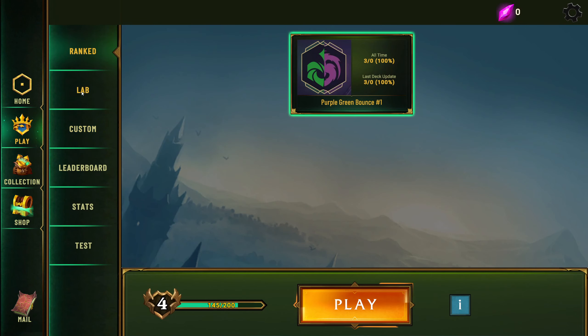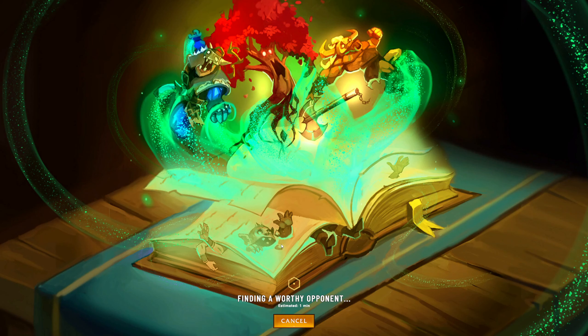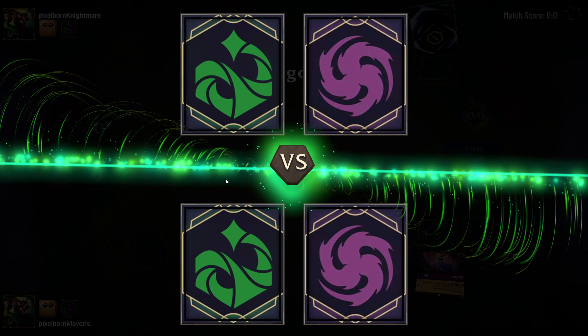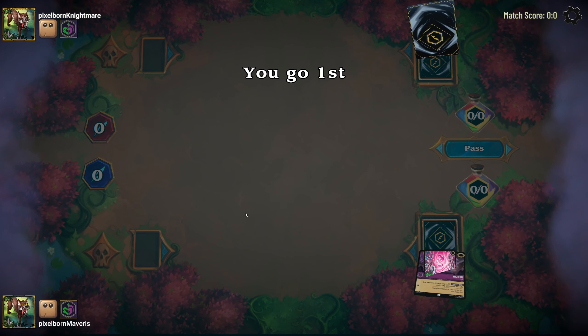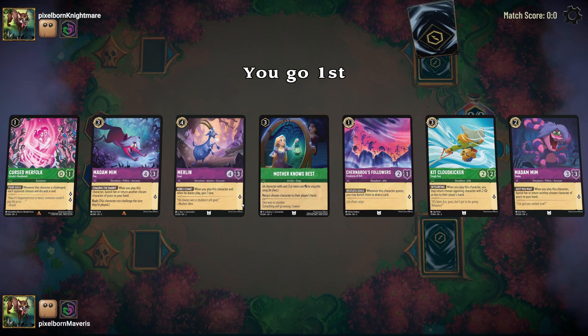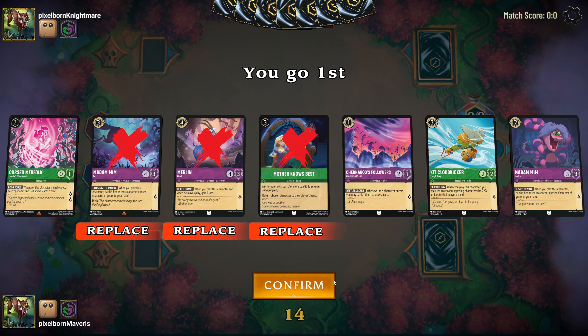I think the best way to teach the game is simply to play a game and teach the mechanics as we go. As in other card games, you can play cards which are two colors — this is a green-purple deck. These are just categories of cards so that you don't have a completely open format. We have a mulligan here; you can mulligan any amount of cards. You'll notice some of these cards have a decorative border around their cost and some do not. Decorative border cards can be used to generate resources. We want to start with a fairly low curve.